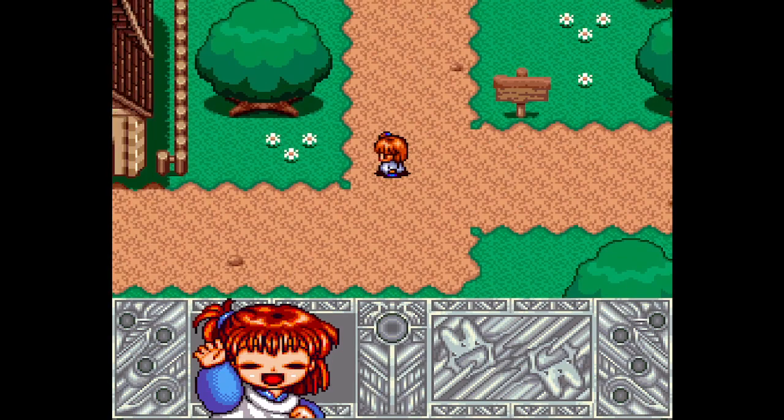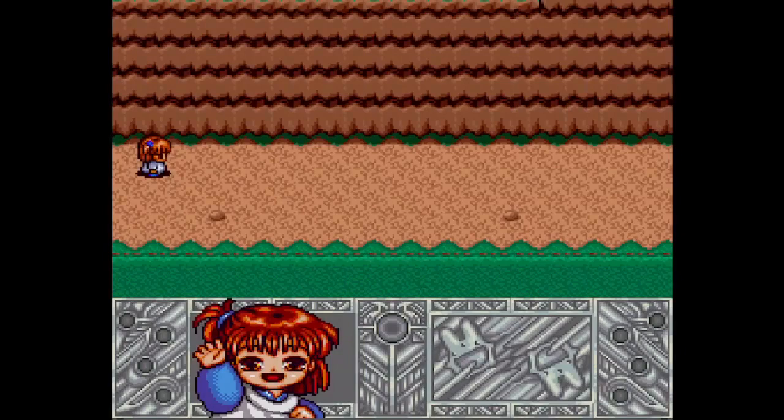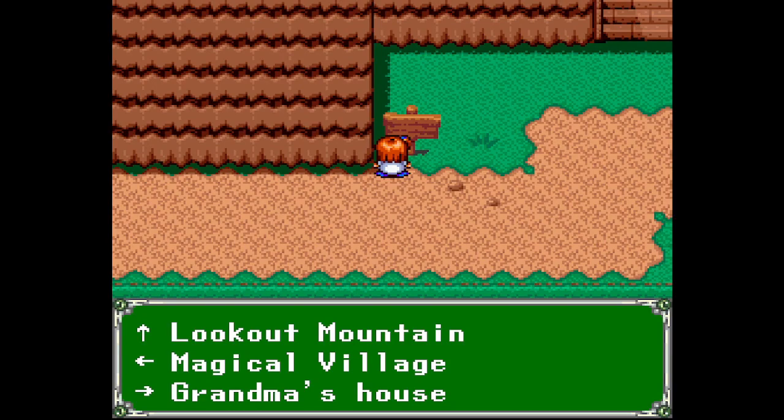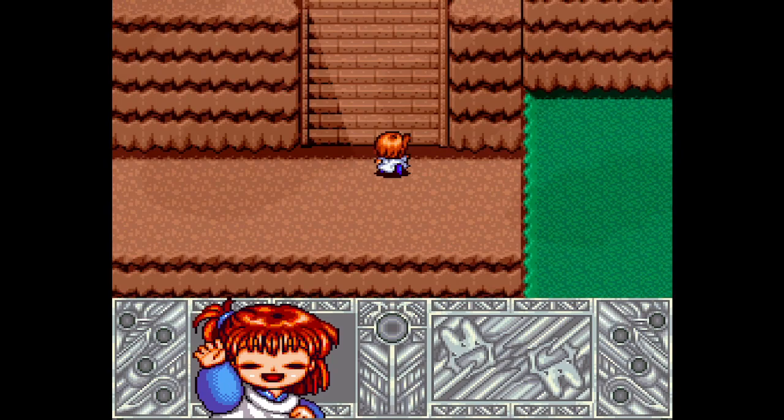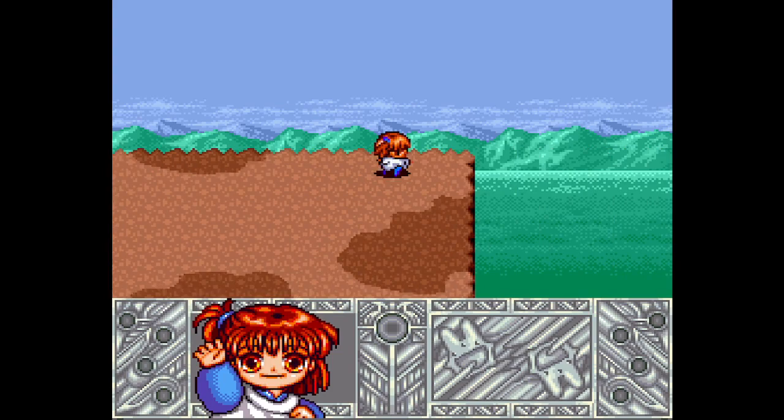Magic kindergarten, grandma's house — she's so important that she has a sign. We're going to run over here. I know we have to go to kindergarten. Look out mountain, magical village, grandma's house. We've got clouds starting up here — we can't get up there yet. We can look out from the mountain.